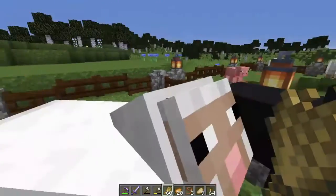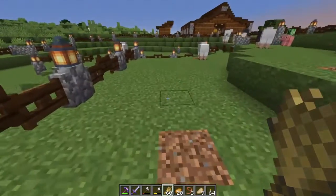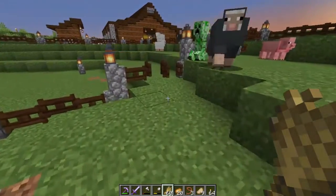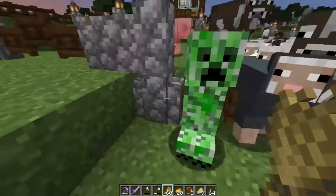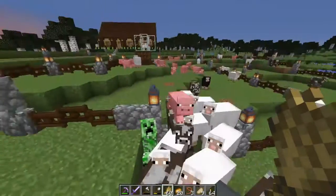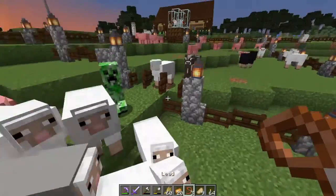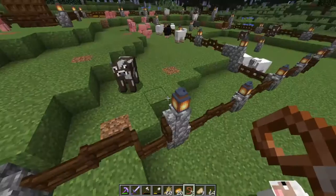Now to get the sheep and cows out of here. You don't belong in here. Come on. Mr. Creeper, you don't belong anywhere. I'm going to shut these gates. I know there's still a cow in there and a sheep, but I'll get those in a little bit.